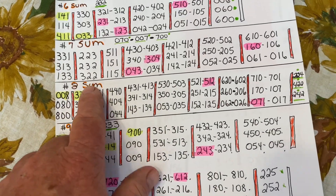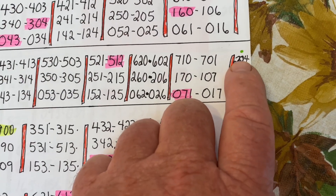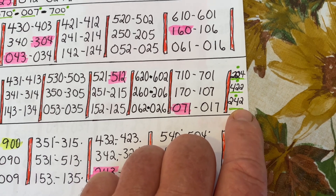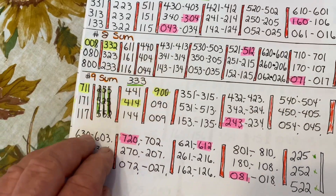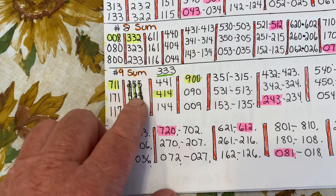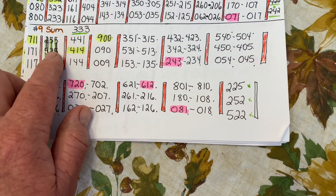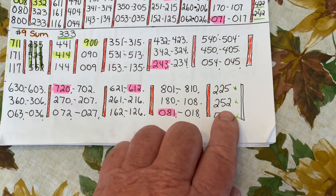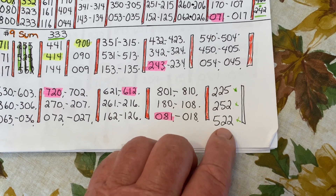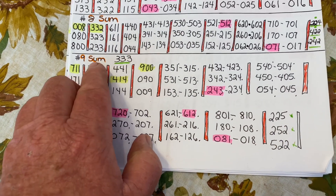Going down to the number 8 sum, I had missing these numbers: 224, 422, and 242. Those three numbers were missing on the number 8 sum. On the number 9 sum, some numbers I had were totaling up to the wrong sum — those totaled to 12. The correct ones that total to 9 are: 225, 252, and 522. Add those in, and also 333, which totals to the 9 sum.